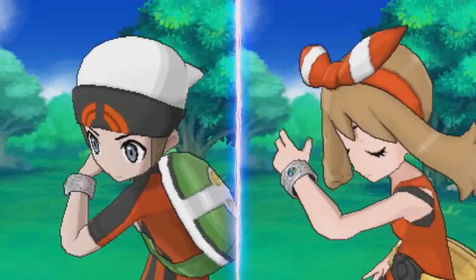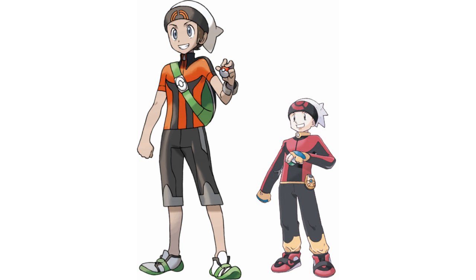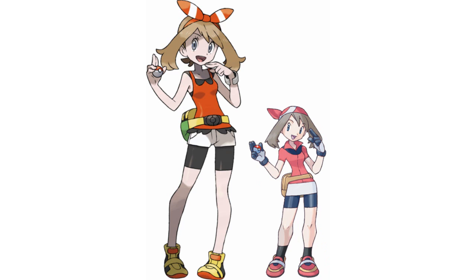And it's not only the villains and gym leaders to get redesigns but the player characters as well. Brendan, or alternatively Ruby, has a very similar design to his shirt though he now wears shorts rather than his long pants. It's also easier to tell that he's wearing a hat and doesn't just have white hair. On the other hand, the only major change that May or Sapphire has is that her bandana is now a bow. Her clothes are mostly the same except that her skirt is now a pair of shorts.